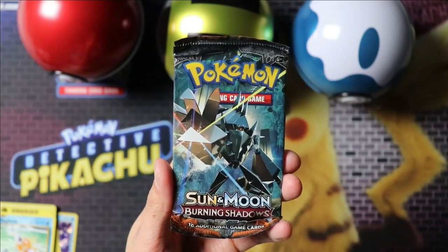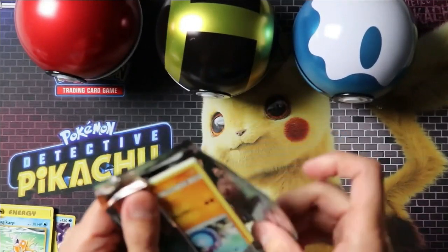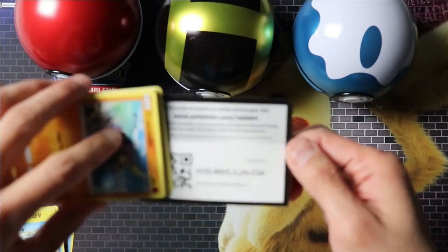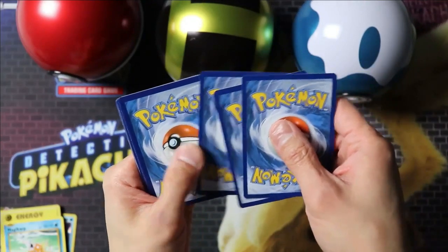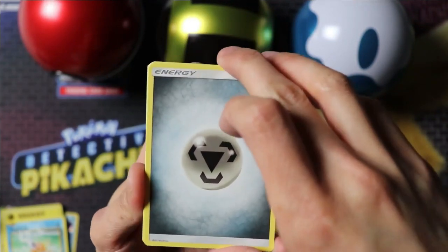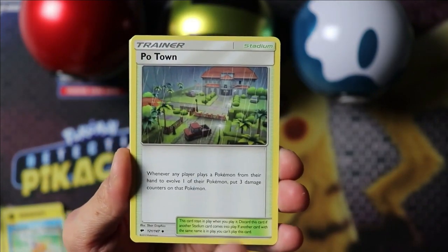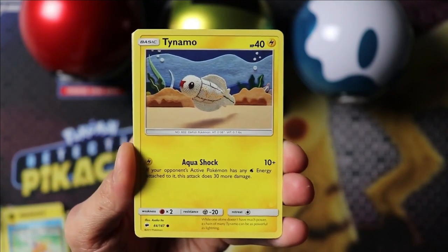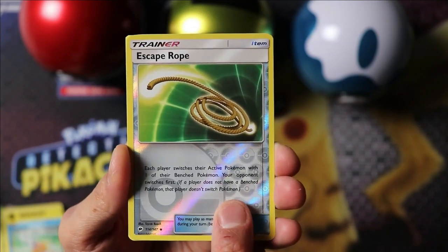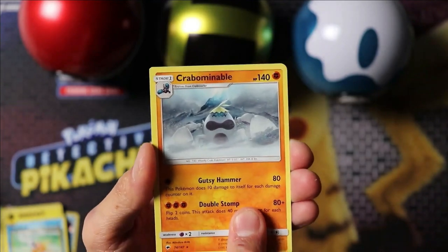And the last pack here — Burning Shadows. There's a lot riding on this one. Come on, Charizard. Weakness Policy, Potown, Crabrawler, Tainamo, Tangella, Rhyhorn, Hoothoot, Escape Rope, Crabominable. No Charizard.